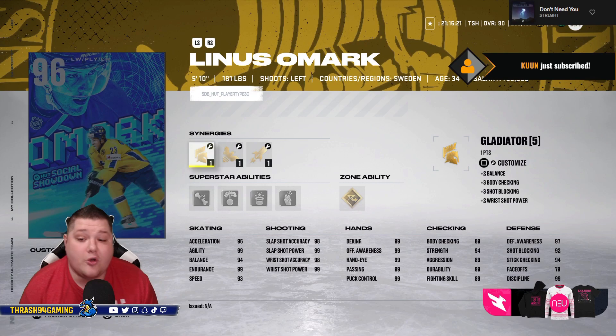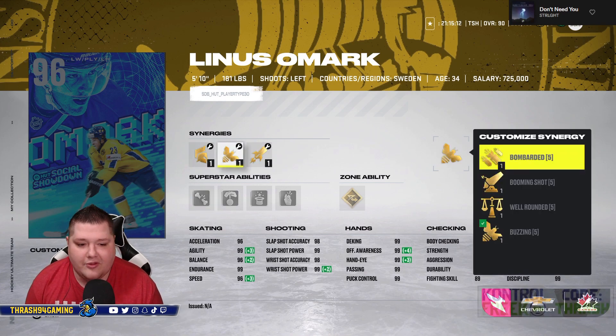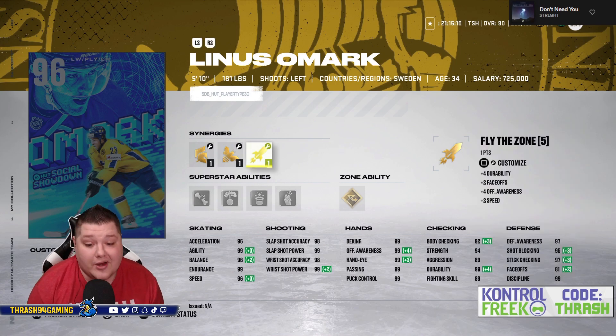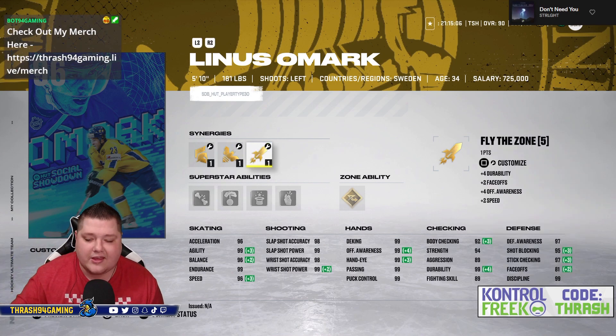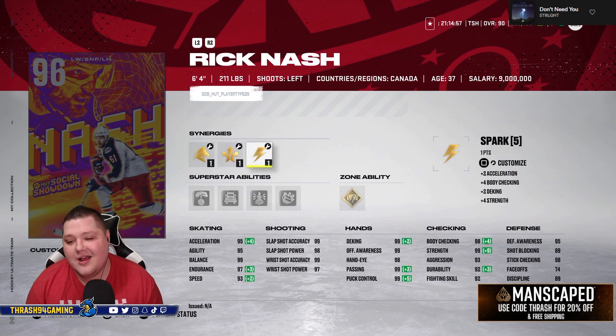Next up we got Linus Omark. He is smaller but his skating is unreal, his shot — look, his entire card is just really really good. The difference between him and Petersen is size. Regardless, another very good card — someone who might not be in your top six, but someone who could be on your team the rest of the year in your bottom six for sure.